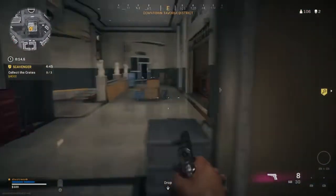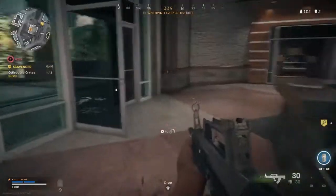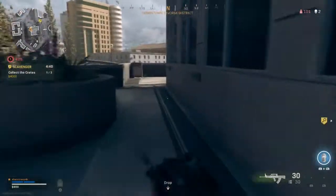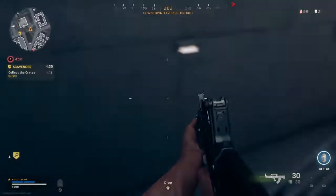Here's our main entrance, and through to the left we've got a buy station. Once again our main doors to the north of the building, with a lovely landscaped area and downstairs access to our parking facilities.